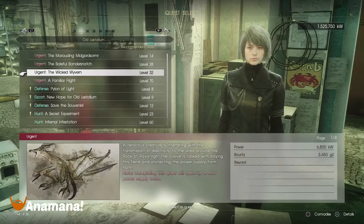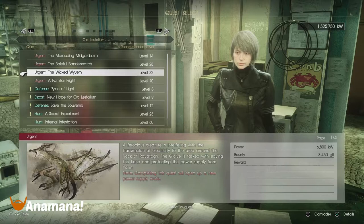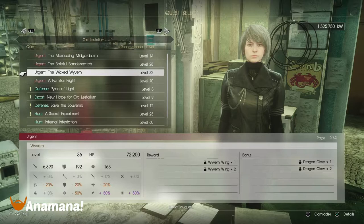We have the Wicked Wyvern first. This is a level 32 quest, which is pretty easy to get to. It should be around about southwest on the map to unlock. On top of this, you're going to get 3,450 Gil. The Wyvern Wings and the Dragon Claws can also add up to some good bonus Gil as well.